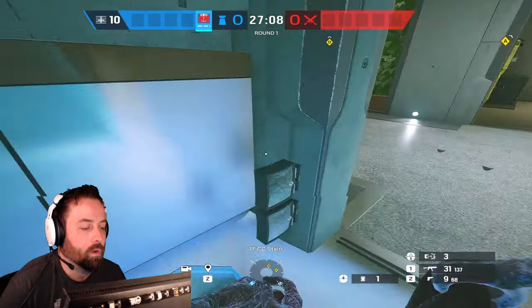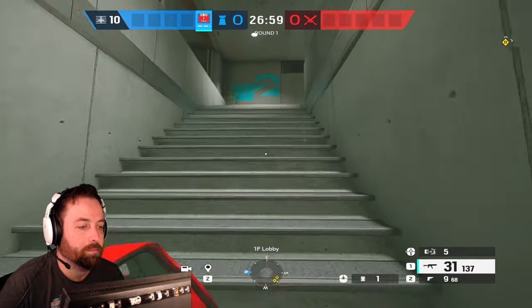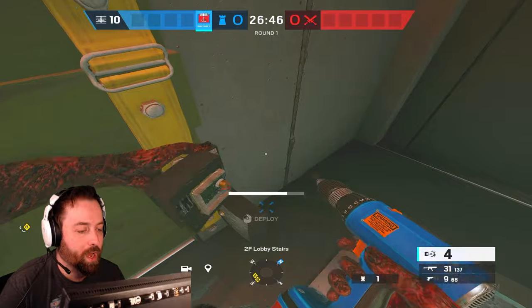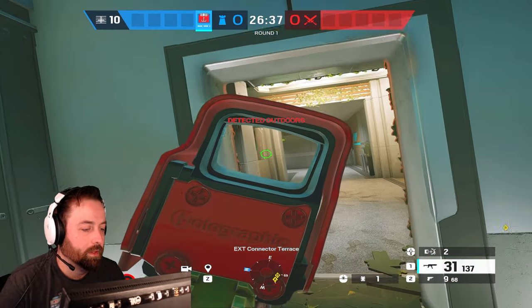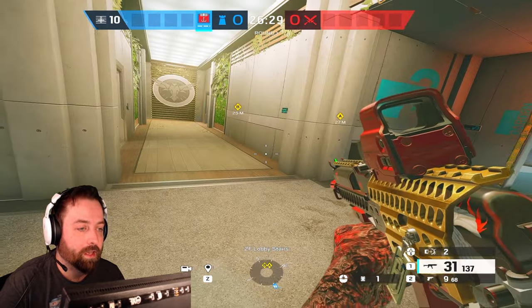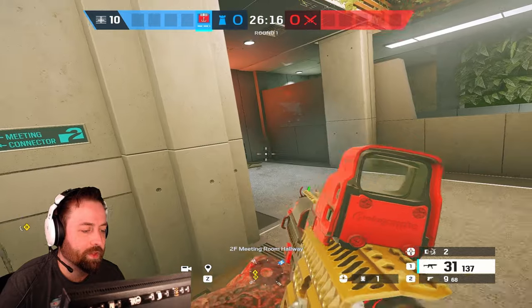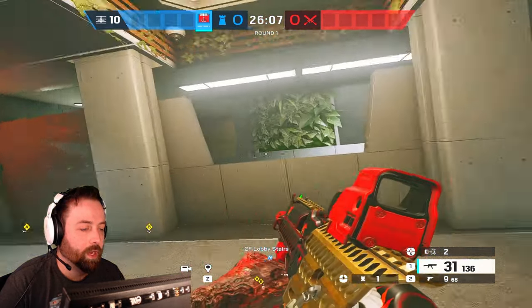Three traps are for when I know we're not going to be anywhere near the area but I want to leave a surprise. Three traps on a door will instantly kill anyone who walks through — two just downs them, three is an instant frag. The reason you don't use two when unattended is that a downed player has time to crawl out. With three, I get the instant kill and get out of there.